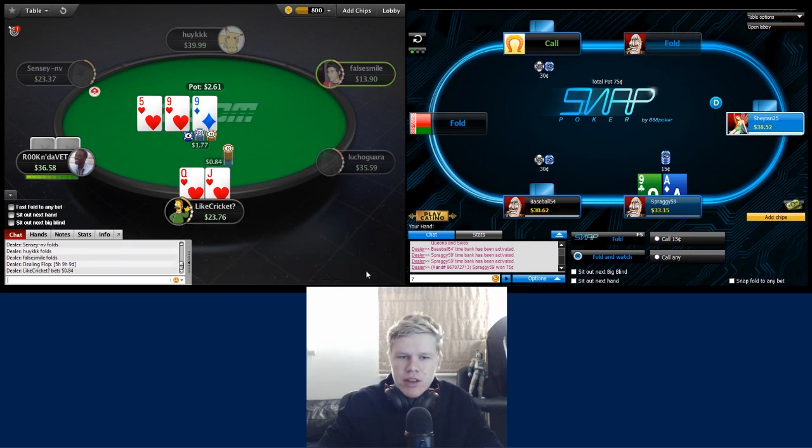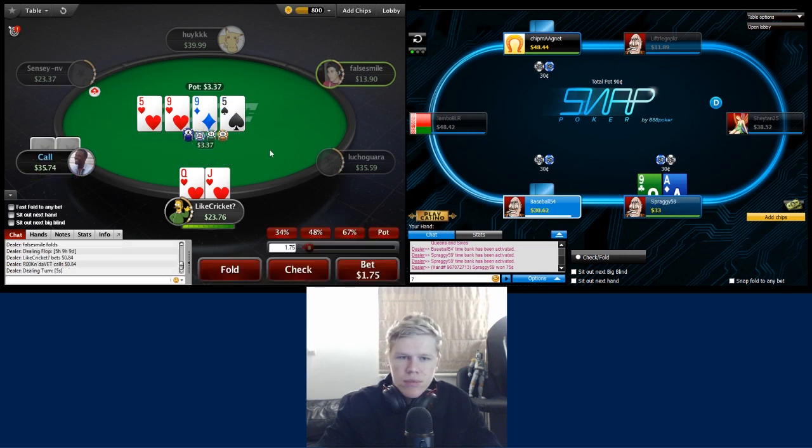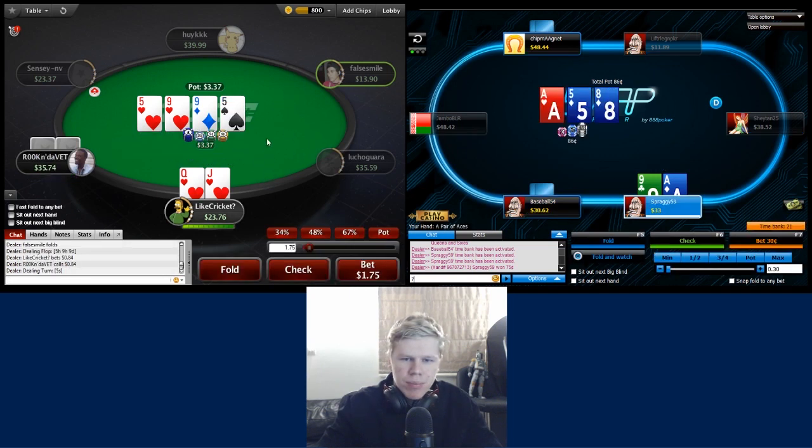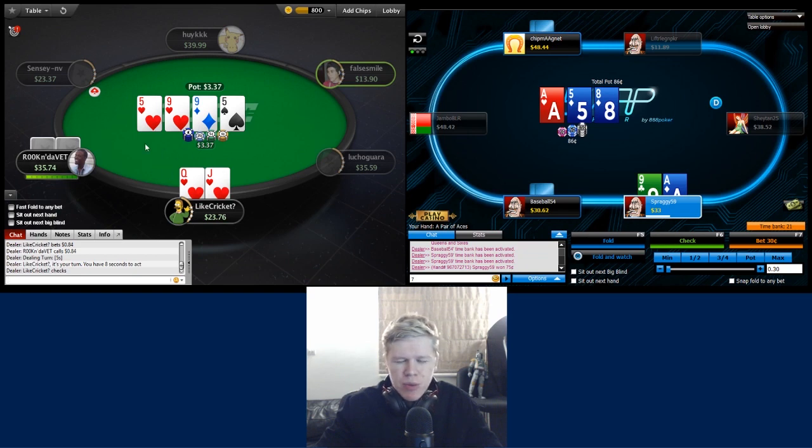We're going to bet on the left hand side with queen-jack of hearts. Pretty bad turn though - I don't think I want to bluff when I have hearts in my hand. I'd much rather my bluff here be something like six-seven of diamonds or seven-eight of diamonds, because if we bet we want him to be able to have heart combos that will fold - not ideal when we block them. So we're just going to give it up.